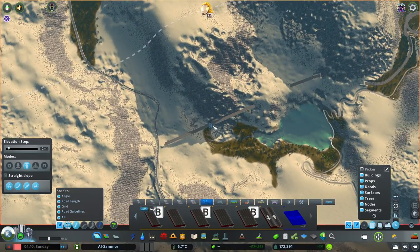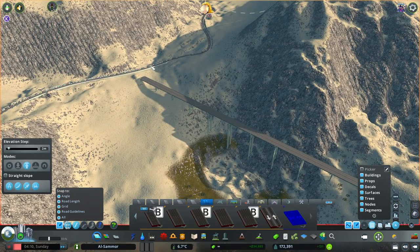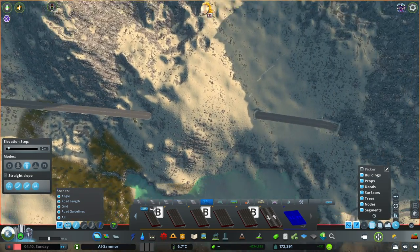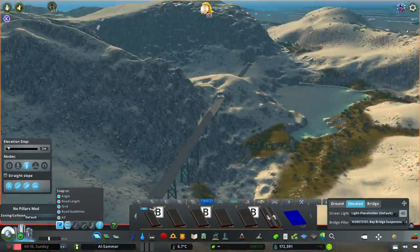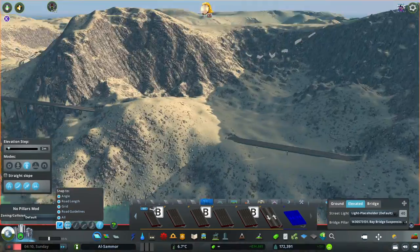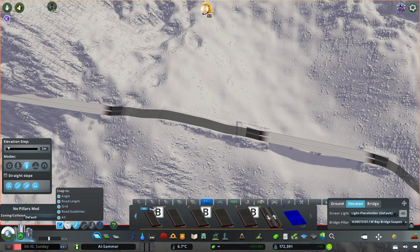I know it looks super artificial to do it like this, but it just glides straight across. Imagine if I did a road that follows the actual terrain — oh my god, it would take them so much longer to get through here. So by doing this one, they can really glide straight through. I was thinking should I make it a toll road to kind of justify the price of the whole expansion, but the tolls in the game, they don't really make much money — have you guys noticed? They're kind of pointless, they make like $200 a month, which is weird because there's a lot of traffic going through there.